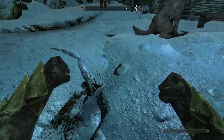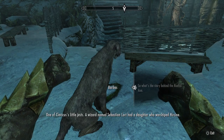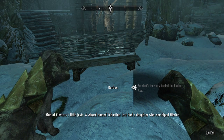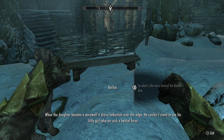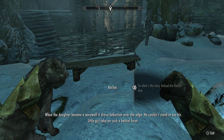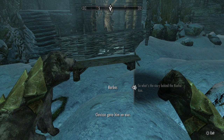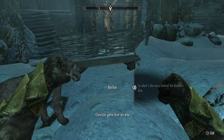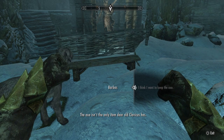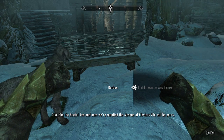Oh there's the dog. I need to give him the axe. Clavicus Vile says the axe isn't the only item he has — give him the Rueful Axe and once they're reunited, the Mask of Clavicus Vile will be mine.